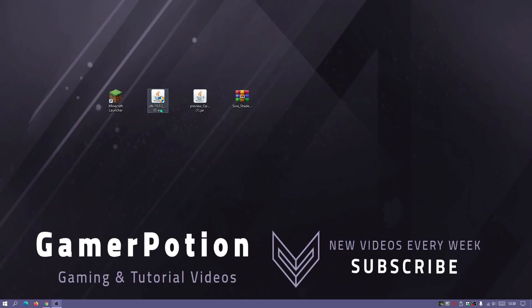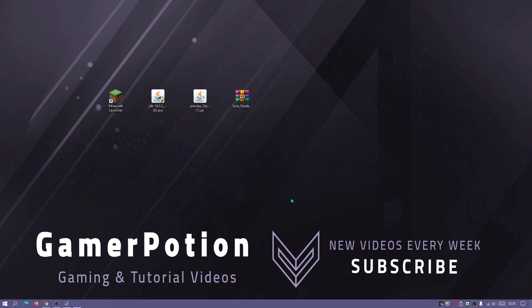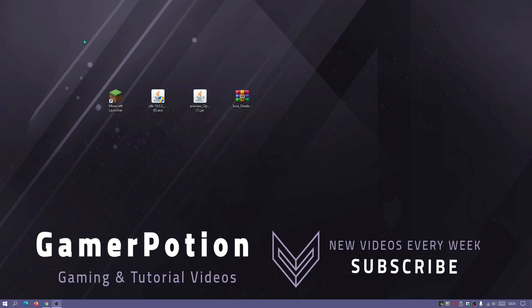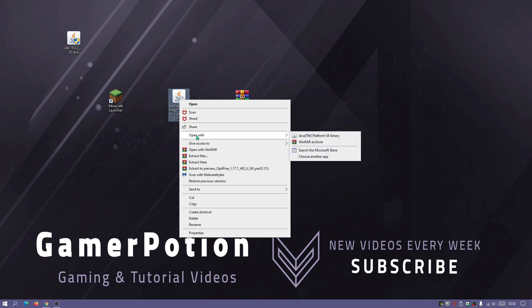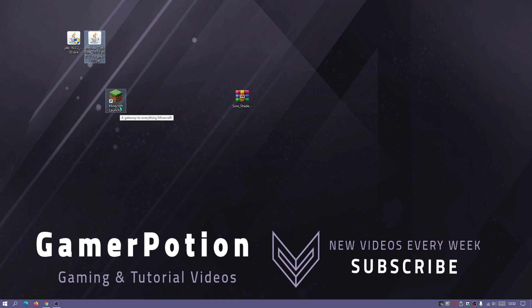Click the Java JDK installer first. It may say the software is already installed - select Yes to reinstall and click Next through the default selections. It's a quick installation. Once it says Java has been successfully installed, close that down. Now right-click the OptiFine installer file, click Open With, select Java Platform SE Binary, and the OptiFine installer will open. The default installation folder should already be selected, so just click Install. It will say OptiFine is successfully installed - click OK.